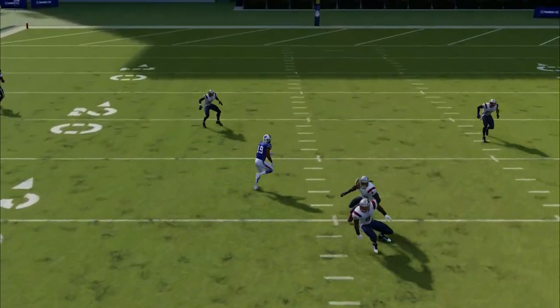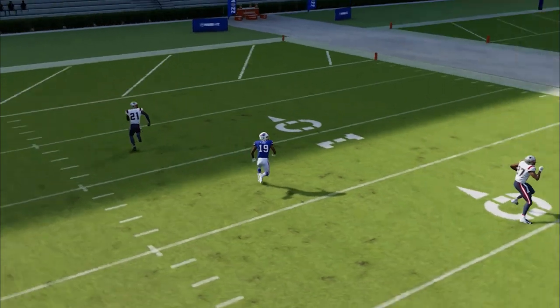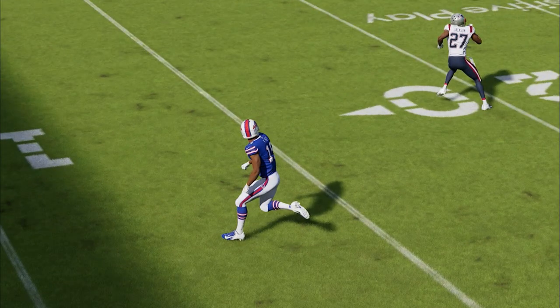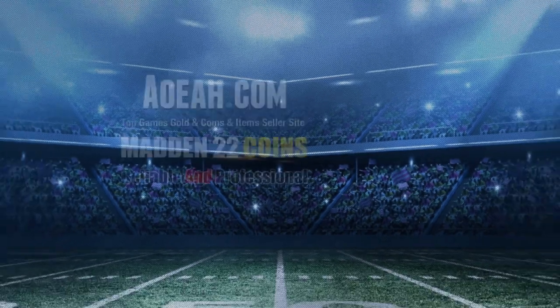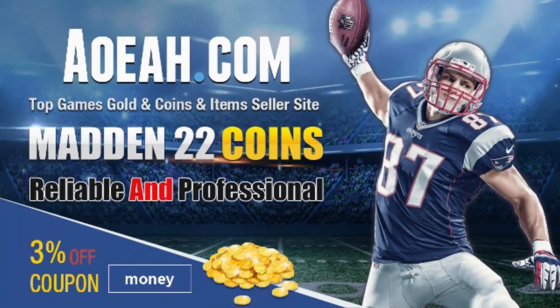You can see the angle this route takes is very unique — it pulls back the safety but does not pull back the cornerback. As it gets behind him, he's too far behind. For the cheapest, fastest, most reliable Madden coins in the market, check out my coin sponsor at aoeah.com and use discount code 'money' for three percent off — link in the description below.